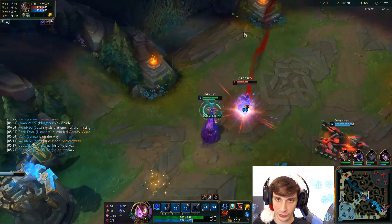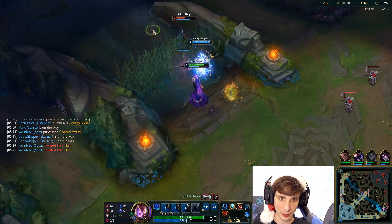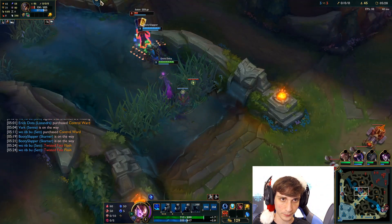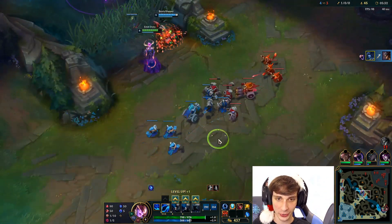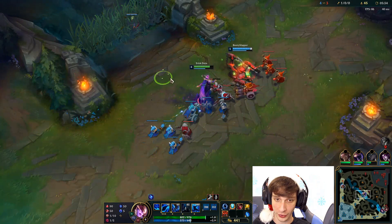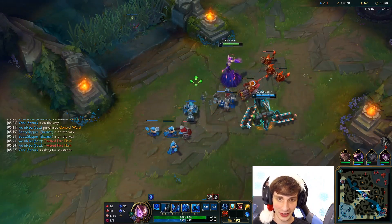We got Skarner coming — I'm going to Flash W him right here. He's flashing. If I land my Q... he's probably dead now. He's dead. Nice, we got him! That was really good. Lissandra's Q actually slows if it's the first target you hit, so I was able to get that final Q off and get the slow. Very good.